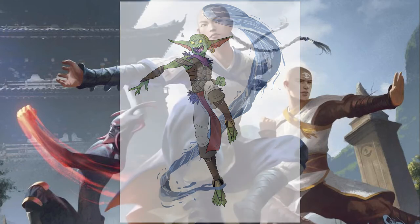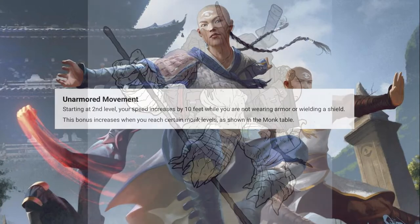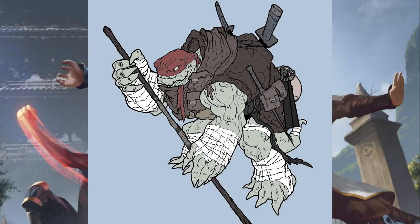A lot of the subclasses that you get at level 3 use their Ki Points to fuel other actions and spell-like abilities. Also at level 2, you get a speed increase of 10 feet when you're not wearing armor. The option to wear armor and a shield is there, but there is little incentive to do this outside of a gimmicky character for a one-shot, or if you decide to multi-class into a Monk from another class.